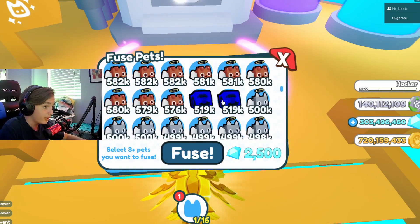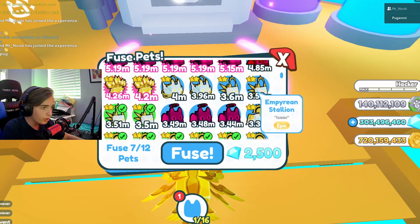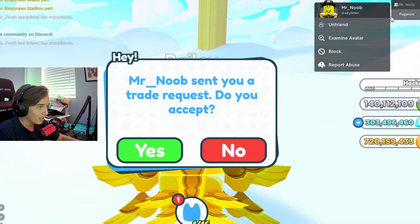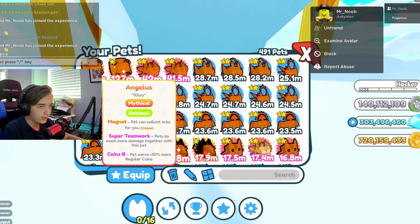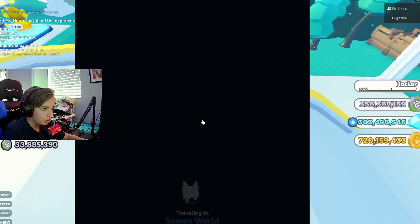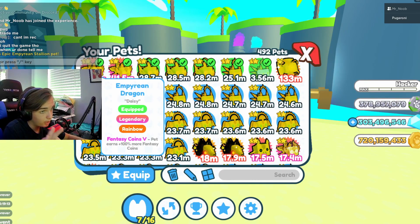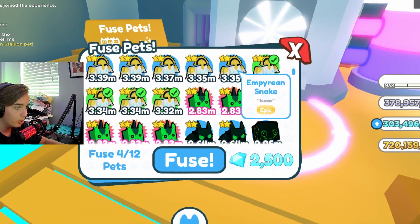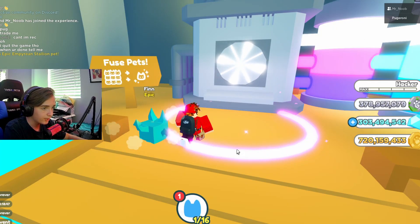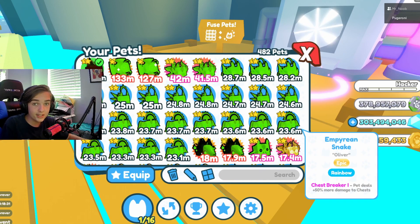This actually worked — we got a golden dragon! I'm gonna try this one more time because this is a really good method. Could get another rainbow dragon. One, two, three, four, five — I only have four, so let me quickly get some coins and do this method again. Teleport to Heaven's Gate. Now let's go back to the beach and get our last stallion. Let's do it again: one, two, three, four, five snakes, one, two, three, four, five stallions, one dragon — fuse! It didn't work that time; we got a rainbow demon — 4.89 million. Not complaining!